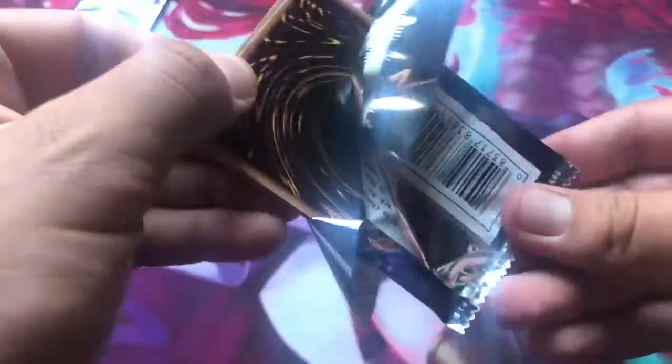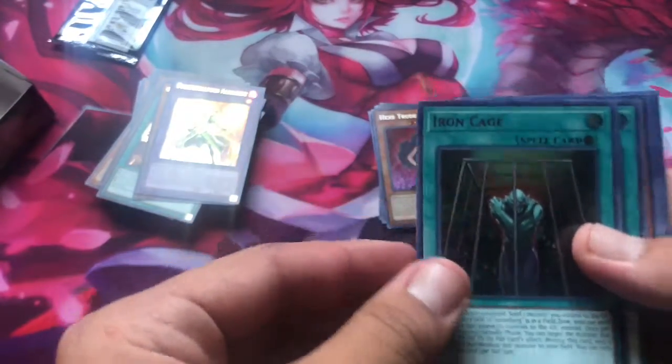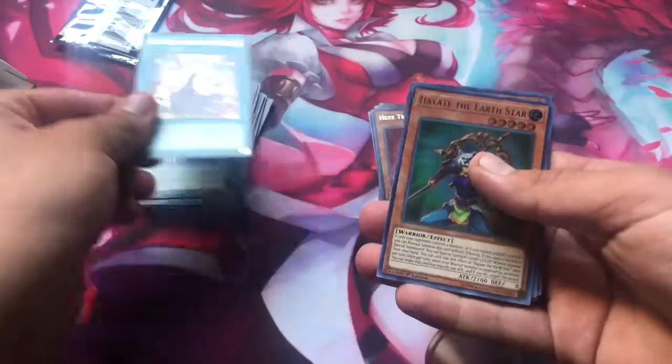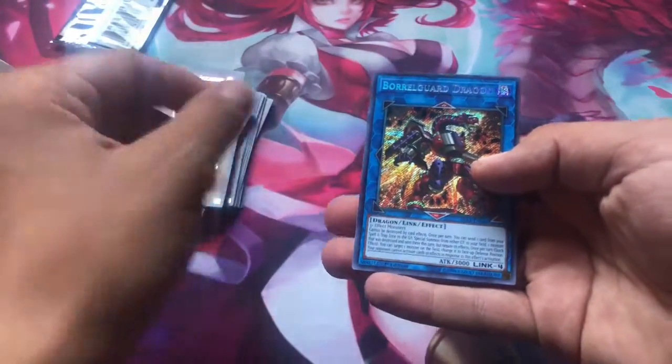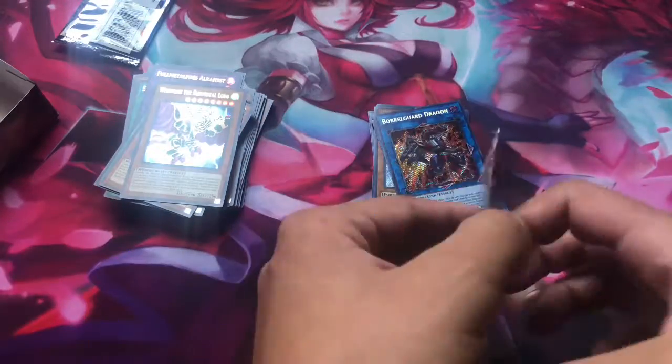We're getting really good cards. I want to get a Golden Castle of Stromberg — I think that's what it's called. It's actually a spell card, a field spell for the Fairy Tail monsters. Iron Cage. Pre-Preparation of Rites. Hayate the Earth Star. Windrose the Elemental Lord. Borogard Dragon — that one's actually a really good Link monster as well. We're actually pulling really good stuff.